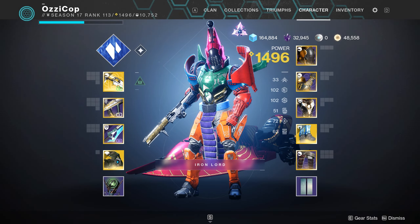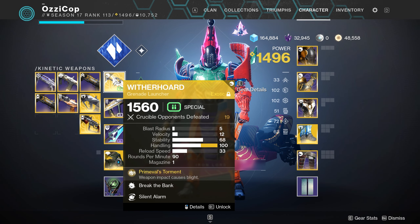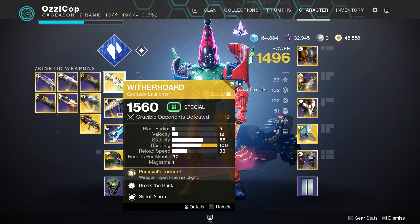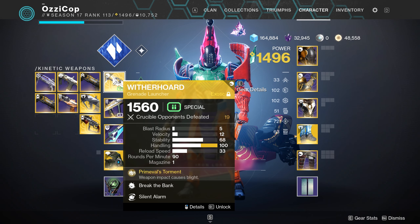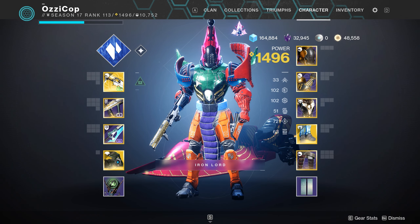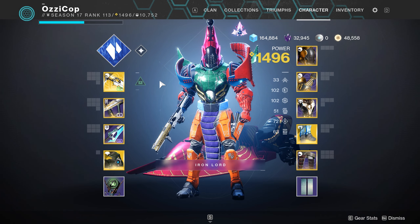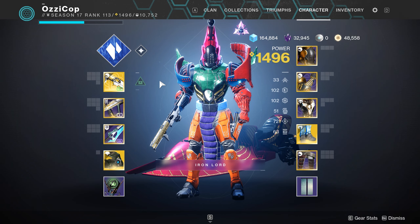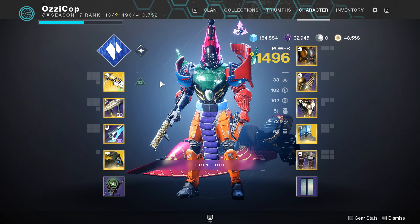For today's video, I felt like getting a little bit wacky using something I'd never used before. So I threw on the Witherhorde. I've used this gun a lot in PvE, but I've never used it in PvP. I know that a lot of people actually do use this thing — I see it a lot in my games. I've always thought people that use this thing are a little bit weird. But after using it for a whole session and getting some pretty good games with it, honestly, I get it, man. It's a lot of fun to use.